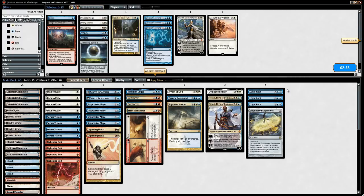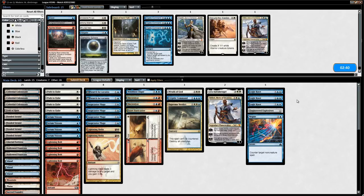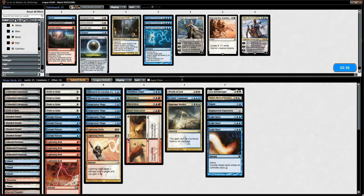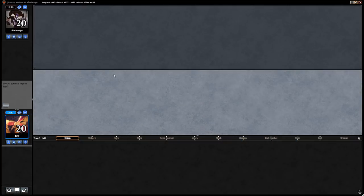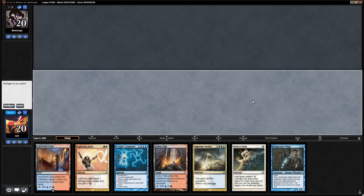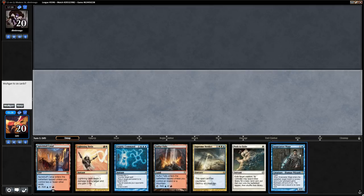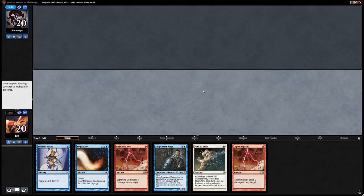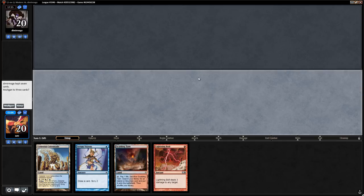For game three we consider adding Negate to answer Chalice and Spreading Seas, cutting a Teferi. But we mulligan catastrophically—seven has no white mana with Supreme Verdict and Path in hand; six has no lands; five has no lands with double Bolt. We go to four cards: a keepable hand. We keep Wear/Tear as insurance against Chalice, playing Colonnade and saying go.